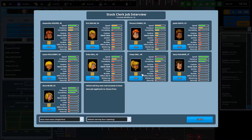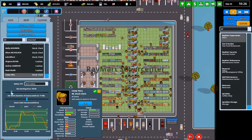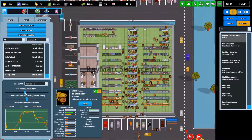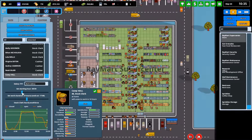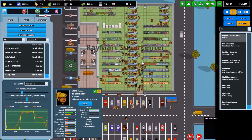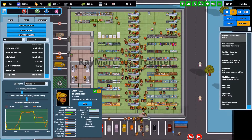All right, we will have to hire yet another stock clerk for Raymart. Let's get a stock clerk going to work here. He's really good as a cashier so I don't want to waste him here, so we're going to use Casey instead — Casey's pretty good. We're going to have her come in at nine, that's peak time, so hopefully she can get a lot of this stuff onto the shelves and we're not having problems with that.